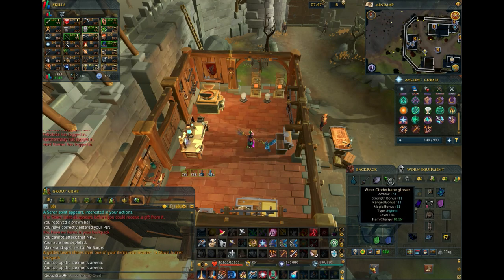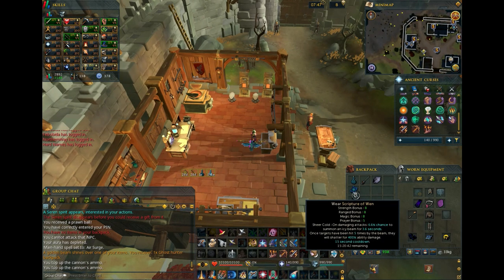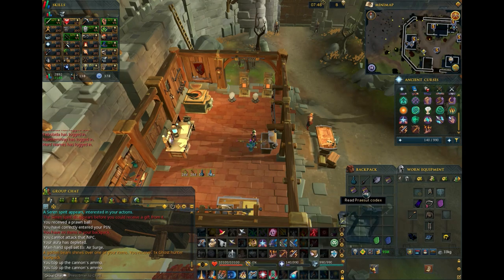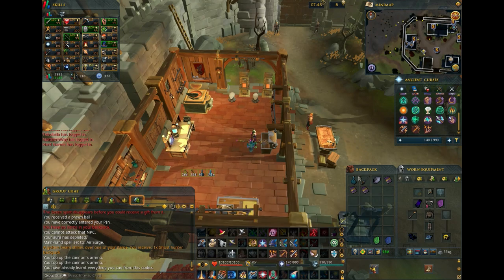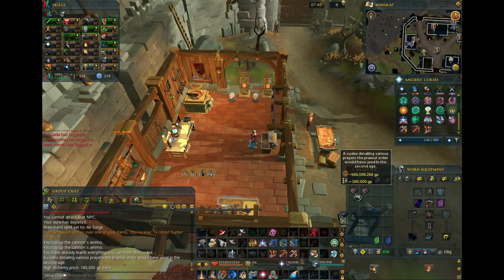I'm guessing the two Necromancy exclusive bosses launching with the skill will be poisonable, since the Zombie Spirit Summon is poison-based. A Wand book will be very useful for power leveling Necromancy, as the skill seems to lack AoE attacks. A Praesul Codex has been confirmed by Jagex to be needed to unlock the Tier 99 Necromancy off-hand. So if you've gotten the AoD title, I hope you kept a spare Codex — otherwise, you gotta go back to everybody's favorite group boss.